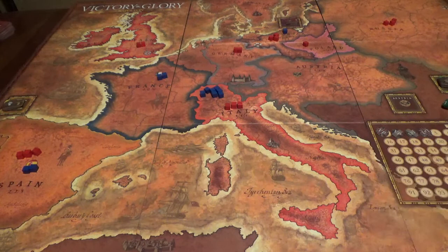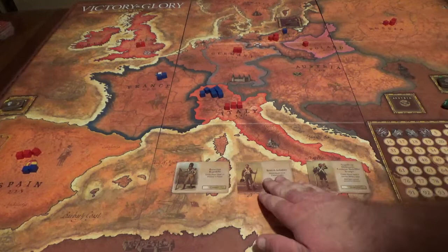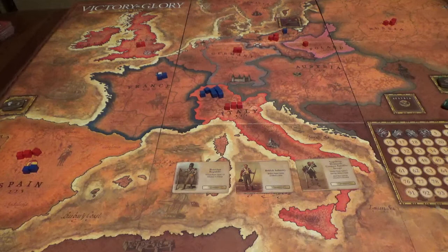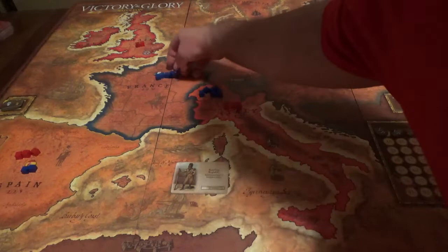Top three cards off the French deck: Batavian Republic, British Infantry, and Napoleon Demands German Satellites. I can't play that last one because I don't have enough influence in Germany — there's only two red blocks. But I could gain three influence in France. France doesn't score until the very last time period. You know what? I'm going to play the Batavian Republic and think long-term — I'll add three French influence cubes to France, because at the end of the game, France is worth ten victory points.